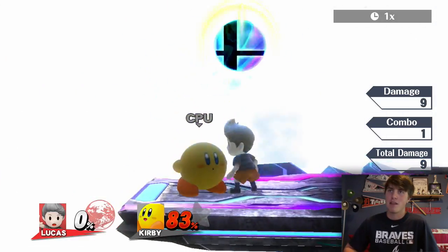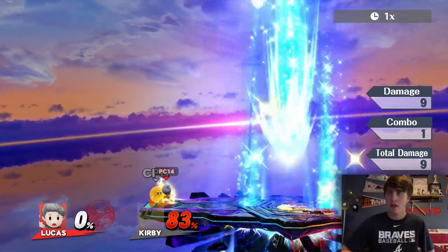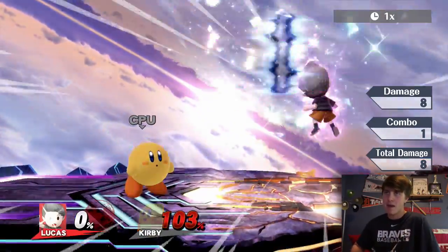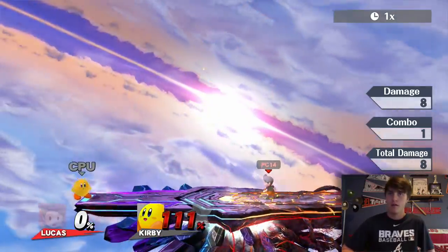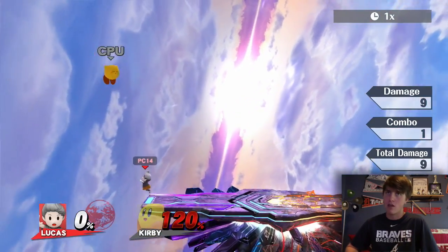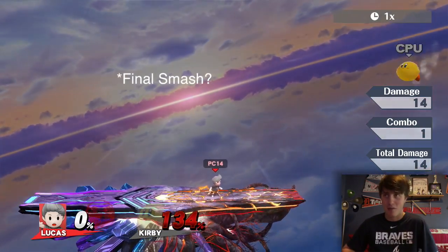Unlike Ness's apparently, Lucas's PK Star Storm is more centralized near where he is - or never mind, it's in the center of the stage. Now that Kirby's back in the middle of the stage, let's PK Star Storm him away! It seems really easy to avoid if you stand on the edge of the stage, but that really means nothing for me right now because I'm not going to be using a smash ball in what I'm doing.